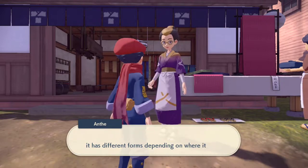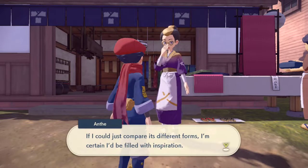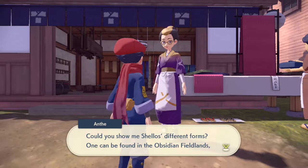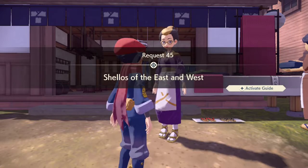This request is located in Jubilife Village by speaking to Ant at the Clothier shop. Ant is always looking for new inspiration to get you the best and brightest colored clothes that you can possibly find in the game. So you want to complete this one to unlock new clothes.